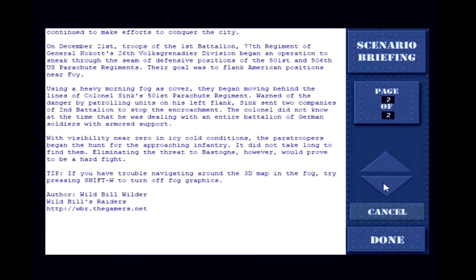With visibility near zero in icy cold conditions, the paratroopers began the hunt for the approaching infantry. It did not take long to find them. Eliminating the threat to Bastogne, however, proved to be a hard fight.